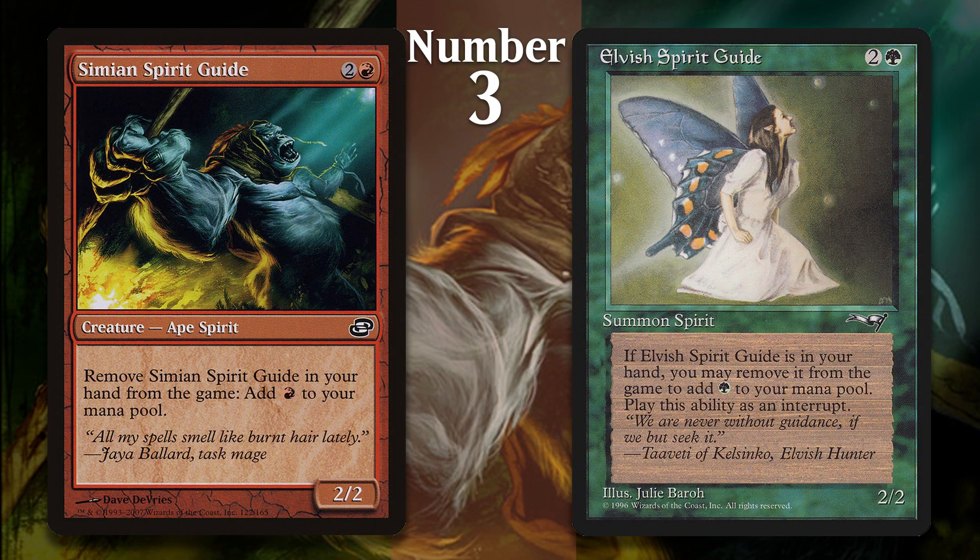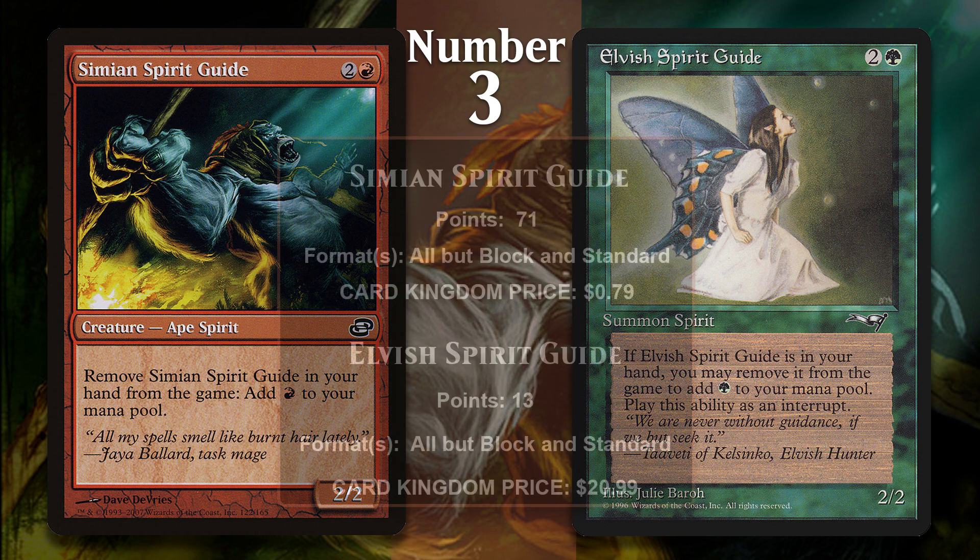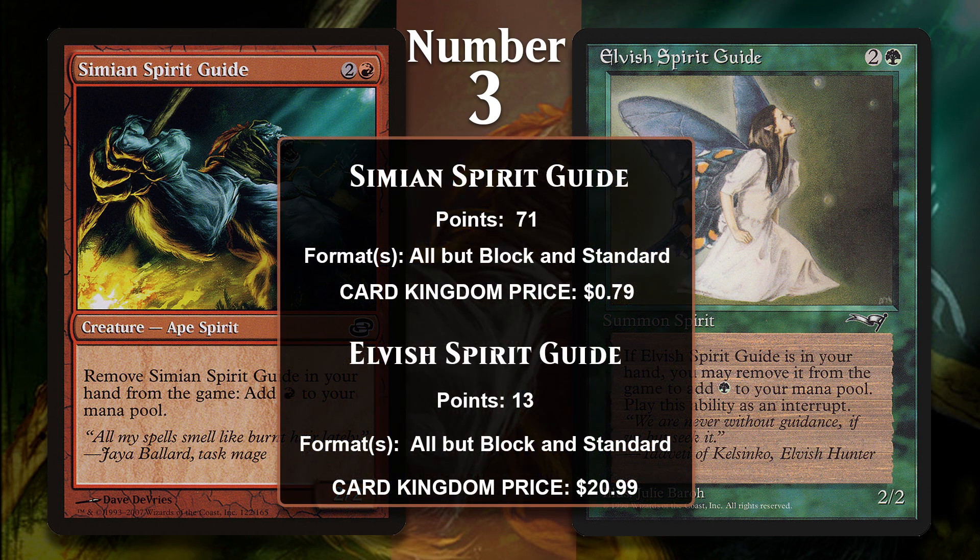At number three, I have both the Spirit Guides — the Simian one and the Elvish one. While these aren't spells, they are functionally quite similar to Ritual effects in that you go down a card to get a mana advantage for a single turn. With both, you can exile them from your hand for mana, so you pay zero mana to get one. That can accelerate your game plan by a whole turn, which is pretty great. And unlike most Ritual effects, if you really need a creature, these can do that too. Simian Spirit Guide is a legitimate number two, and Elvish Spirit Guide would have been at number eight if it had its own spot. Elvish Spirit Guide is the older card, with Simian Spirit Guide being a color-shifted card from Planar Chaos — intentionally designed as a red version of Elvish Spirit Guide.